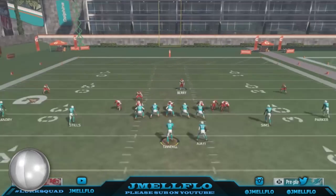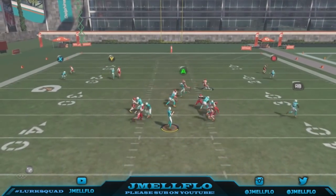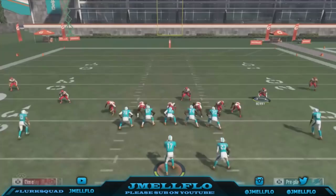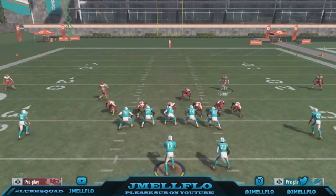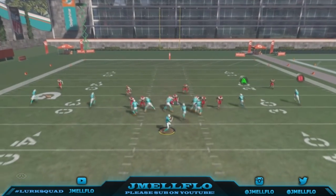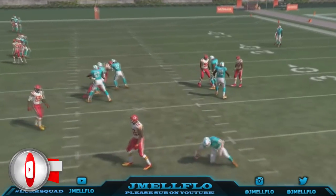This blitz is easy to use — one of the easiest setups I've ever used. It's really three steps: base align, spread your D-line, edge rush. All you gotta do is stand here and hold RT — that's the setup. They're blocking a running back and y'all can see the blitz works.